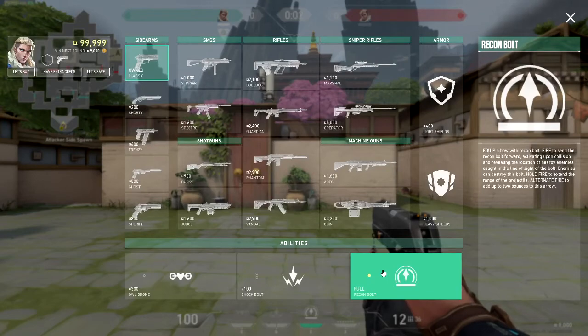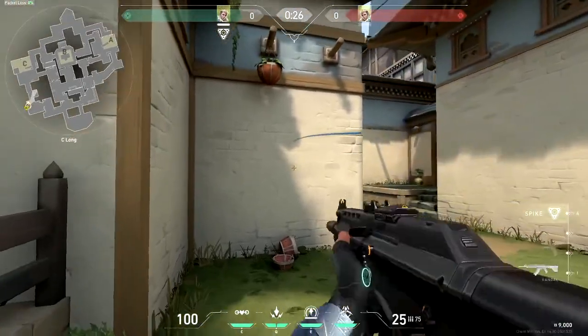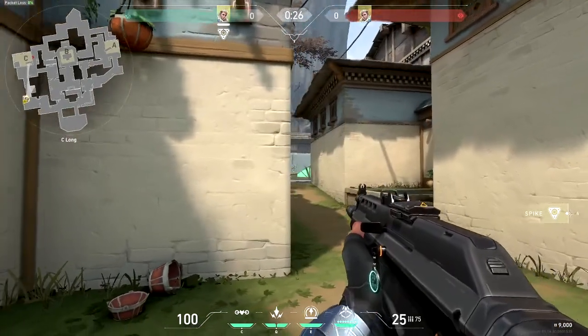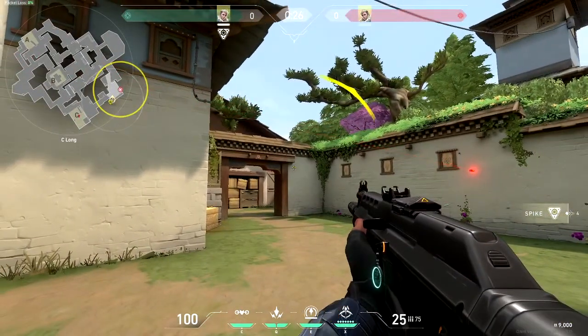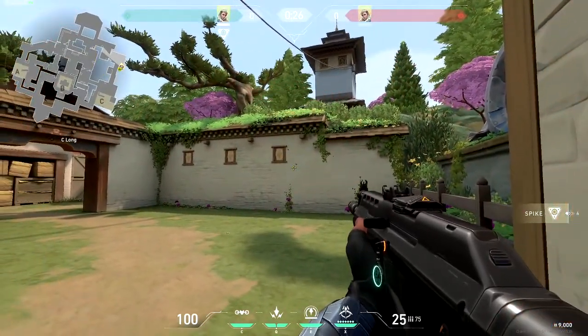His basic skill is called Recon Bolt. This is the first arrow skill. It sticks onto its target and scans the whole area around it. Any enemy within vision of the bolt gets scanned, and their position is revealed to you and your whole team. Take note: you can hide behind a wall to avoid getting scanned. Shoot the arrow — it'll break.